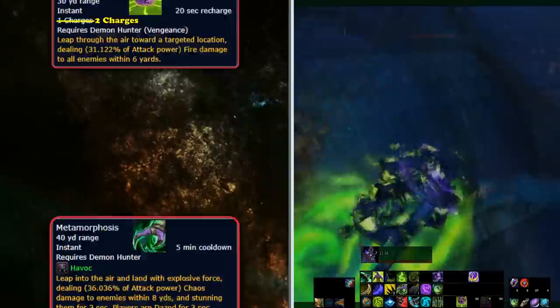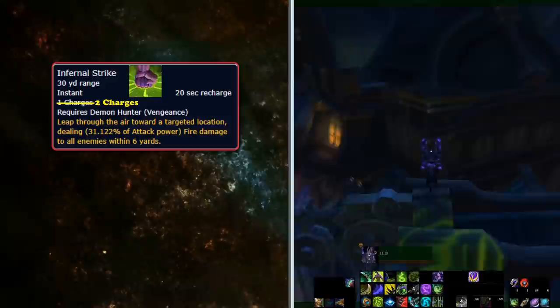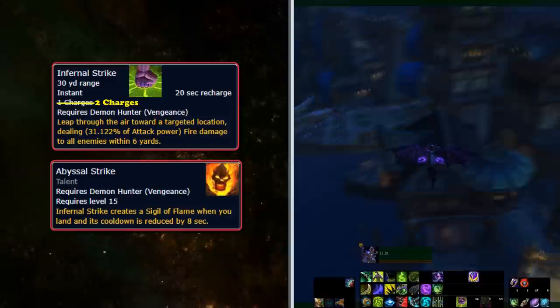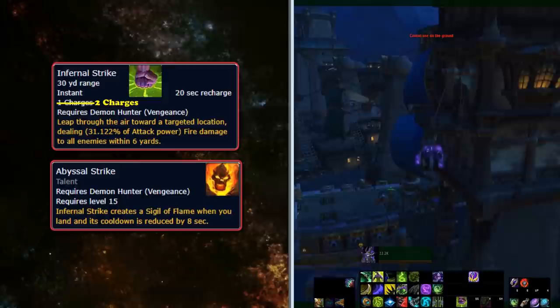The actual Heroic Leap lookalike for Demon Hunters is Infernal Strike, an ability granted to Vengeance Demon Hunters. It works much like Heroic Leap: 20-second cooldown, 2 charges, 30-yard range, leap to a location and do an AoE. While it has far less support than Heroic Leap, it does have the Abyssal Strike talent, which causes extra AoE damage and reduces its cooldown by 8 seconds down to only 12. Pairing Infernal Strike with Double Jump and Glide easily makes Vengeance Demon Hunters the most versatile spec for movement.